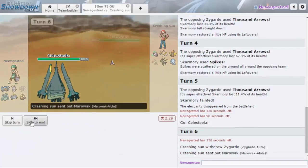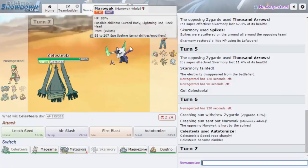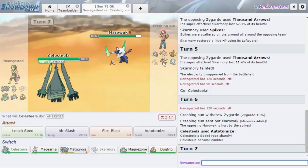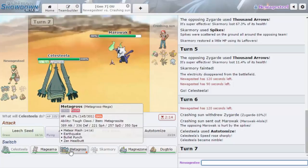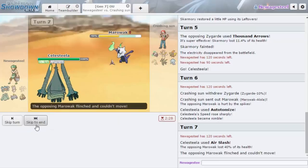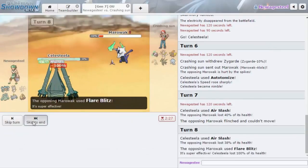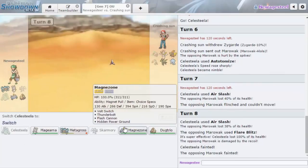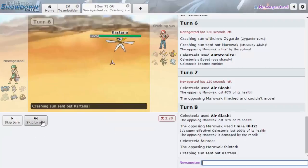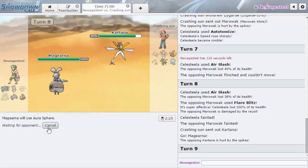I'm gonna go for Autotomize as he goes down to Marowak — that's a good play on his part. I think I just need to stay in and weaken Zygarde with Air Slash. My only hope to beat it is to get my Metagross healthy and then come back in with it. I'll go for Air Slash flinch chances for now because that is the name of the game. Celesteela goes down — this is actually really bad because he could just come in with Zygarde again. He goes Kartana though.